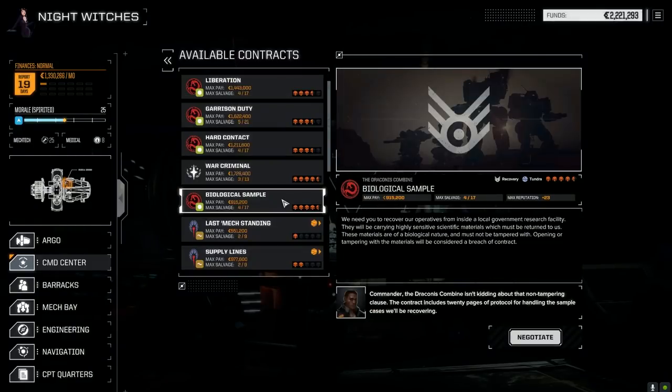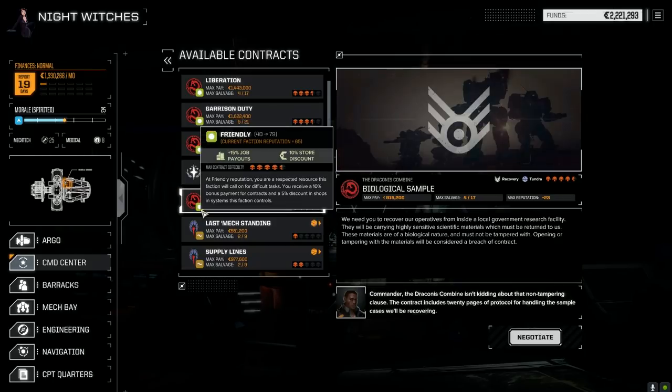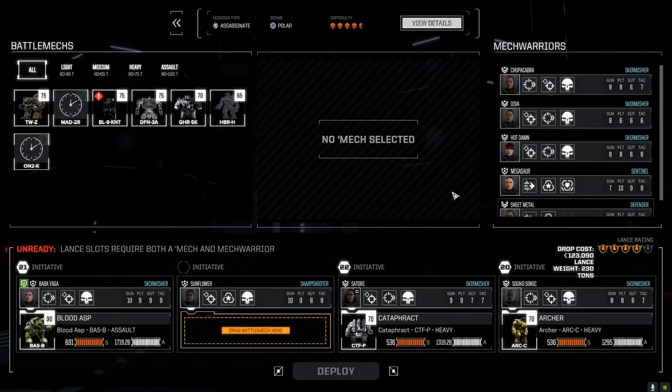We've got two contracts I want to do today: biological sample and war criminal. My cat's come to visit me. We're going to hit up war criminal first and biological sample second. I don't want to lose our liked status right now - we're at 65 reputation. Let's do war criminal first - that's going to be our main lance. We'll negotiate full salvage and see what we can get.